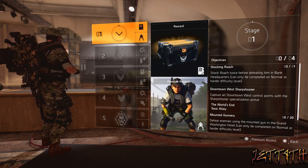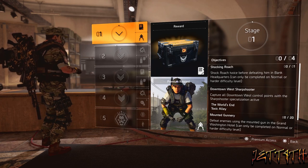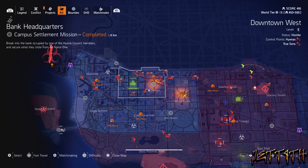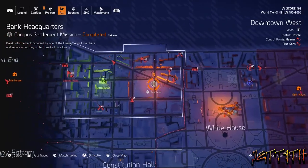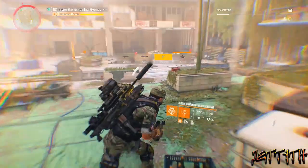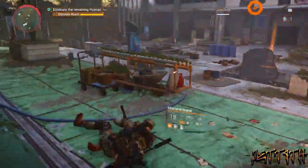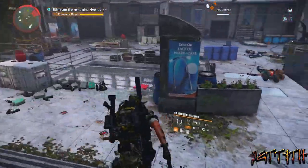What's up agents, Jetforth here and this is your Stupid Simple Guide to Shocking Roach for the field research. Head over to the bank headquarters on normal difficulty or harder. I just did it on normal and just fly through it if you will. Once you get to the final boss room, there will be a special ammo box right off to the left right here which carries shock ammo.